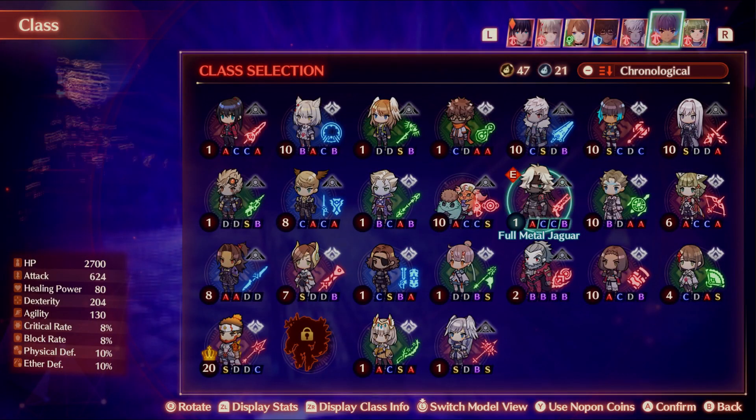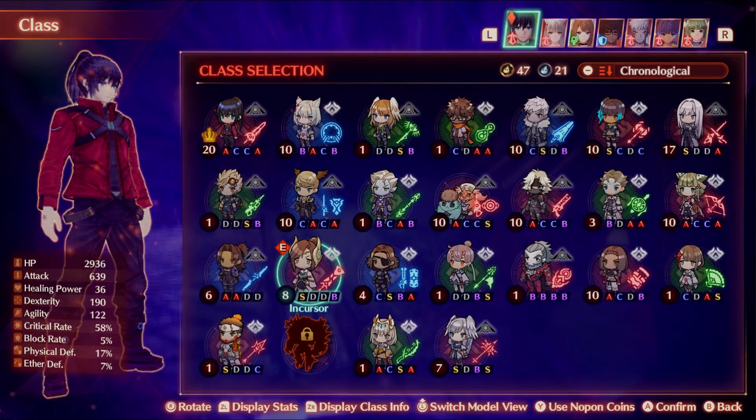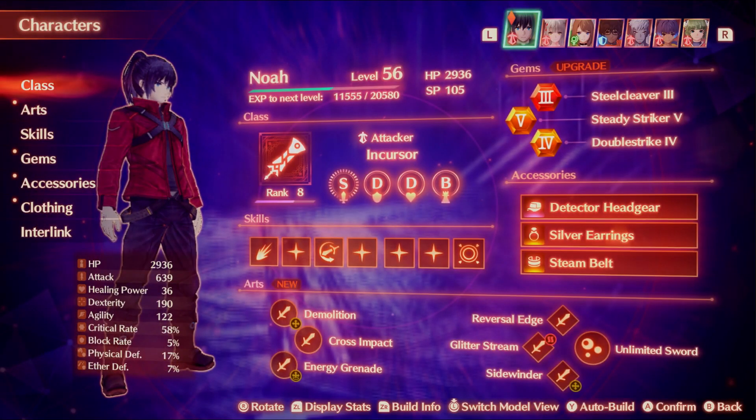I'm going to swap Serena to Full Metal Jaguar so you can see what it's going to be like. Your hero also doesn't matter — you could just de-equip the hero and go without them. But if you want to level up the hero, you can do that as well.